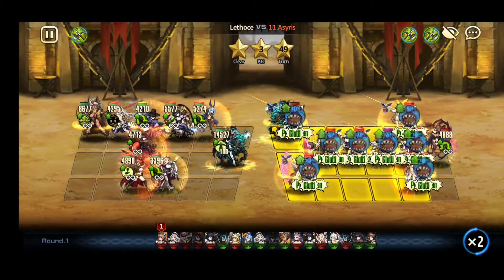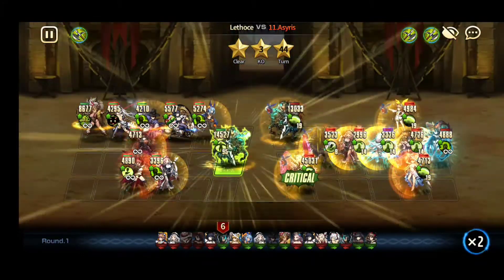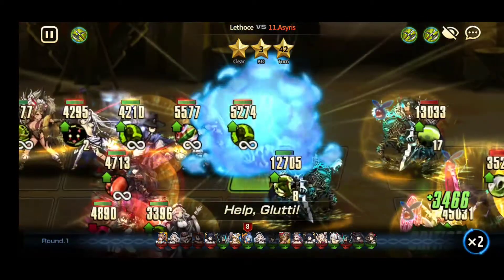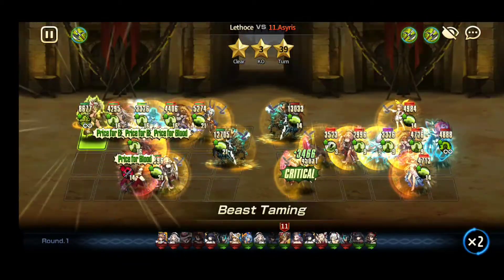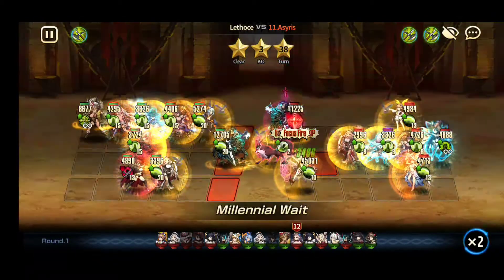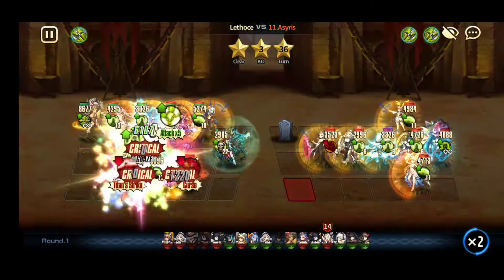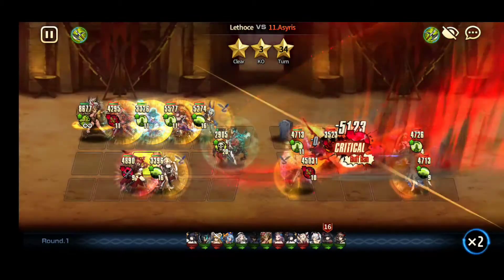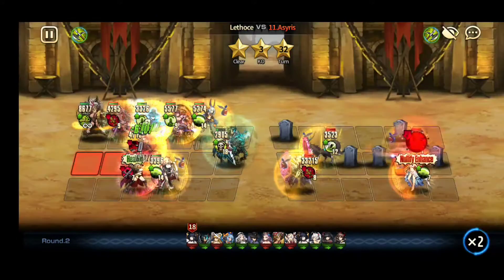Christina goes first. Angelica tanks the stall turn — great. Angelica goes, now I buff up and concentrate fire on Lucius. I completely kill the Lucius. Kill those three with Yuri, kill Mikayla with Angelica, and Eden kills no one.